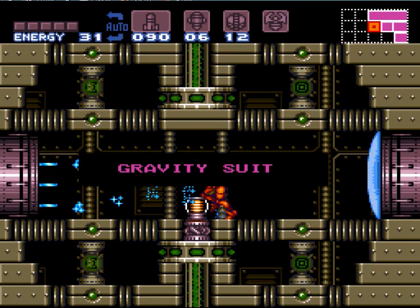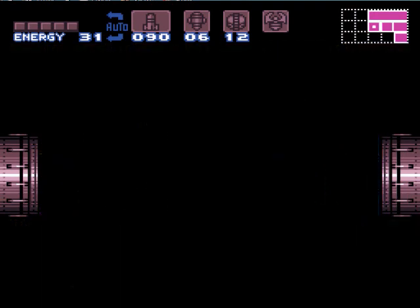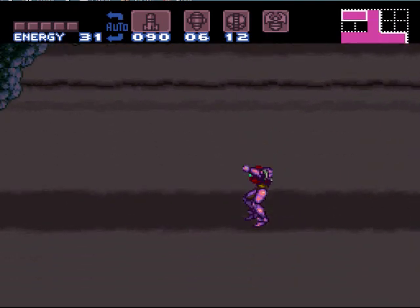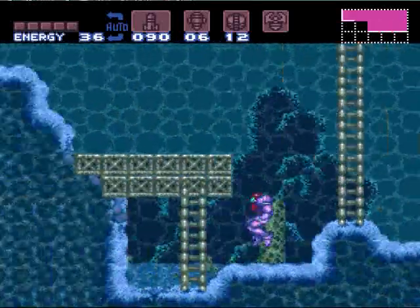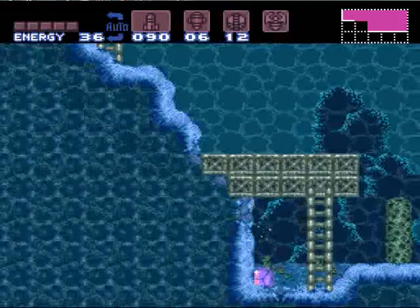Now what we're going to do at this point in the game, we're going to run through Crateria and Brinstar and grab up the items that we missed the first time through. Just make sure we don't get hit here. First up is right here.